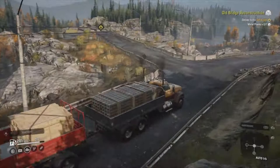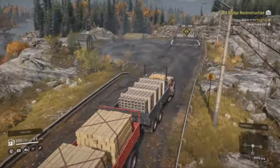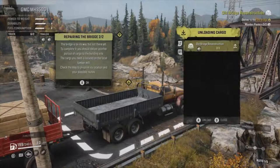We've got the bridge just up here on the left. Let's just slow down a bit — came into this corner too fast. Cargo management — unload. Well, that's the main frame done. The bridge is on its way but not there yet. To complete it you should deliver another portion of cargo to the building site. The cargo you need is located at the lumber mill — but I've already got the lumber, so we haven't got to go back. Job done!